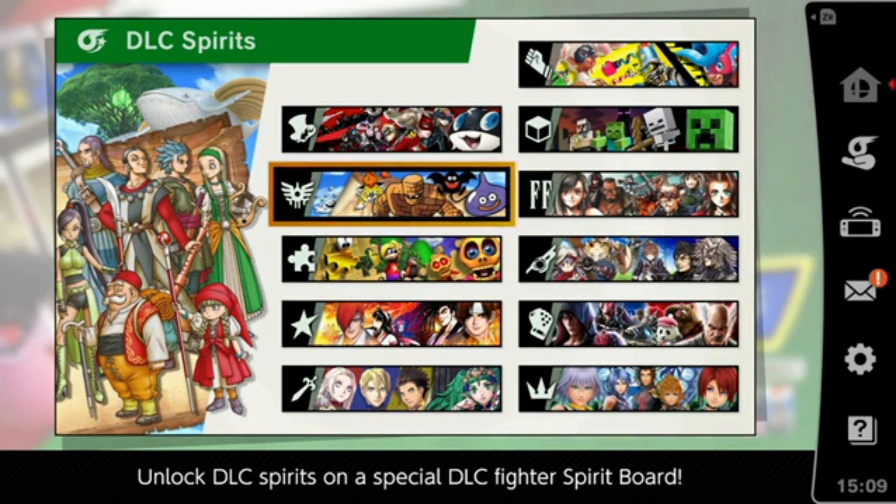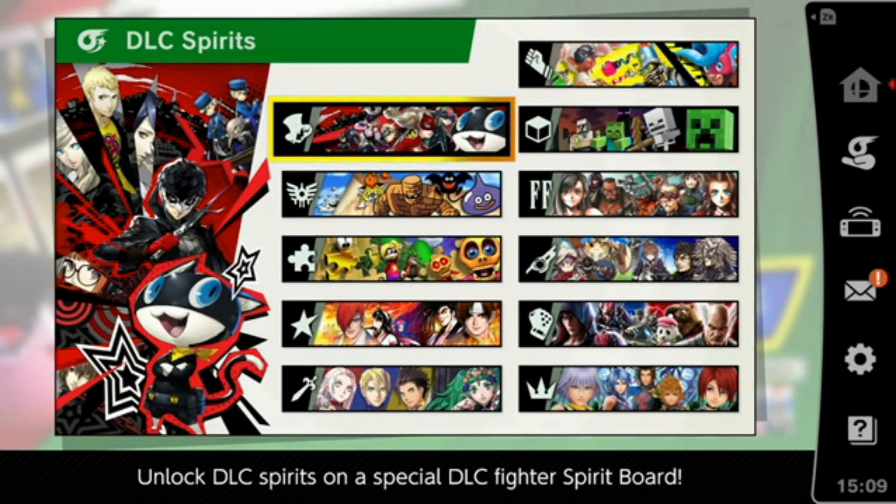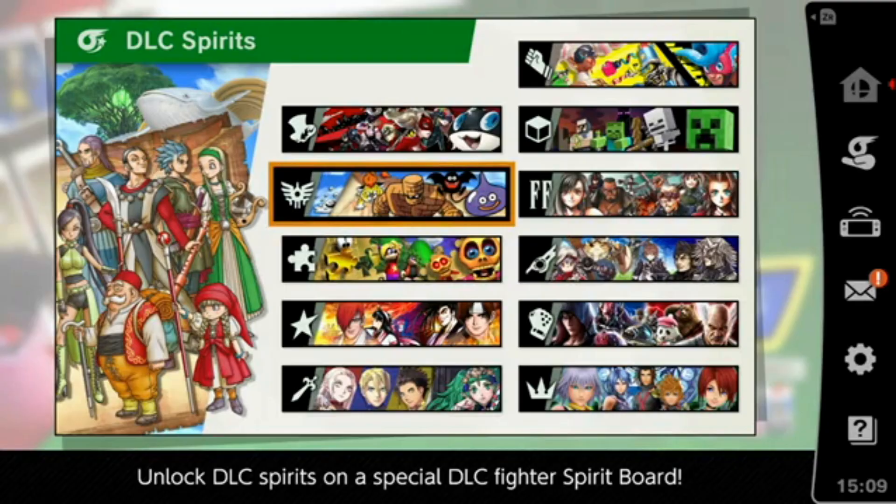Hey guys, Psychic Pictures here, and welcome back to more Super Smash Bros. Ultimate DLC Spirit Board. In the last episode, we went and finished all of Joker's Spirit Board. Next up, we're going to do Hero's Spirit Board.